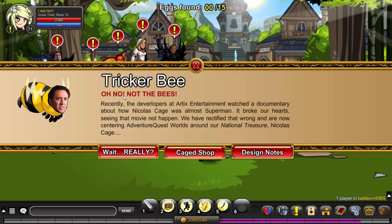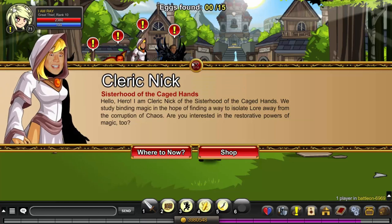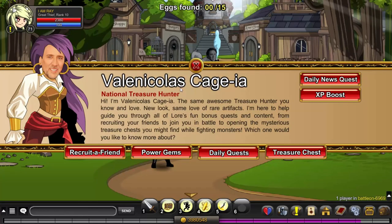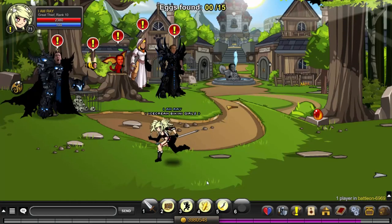They've even named all the NPCs with punny Nicholas Cage names — Rag Nick, Cleric Nick. But wait, my favorite one: Valen Nicholas Cage. Yeah, that one is my favorite — very well done, the bunny too. Oh, brilliant. Easter and April Fools on the same day, ladies and gentlemen.